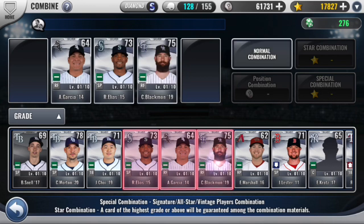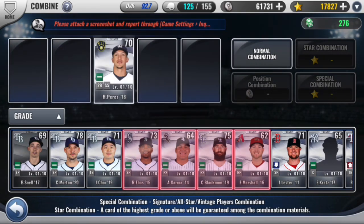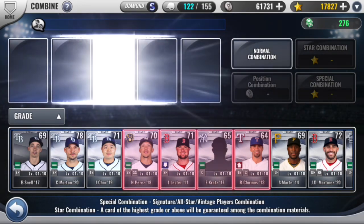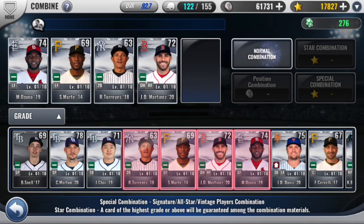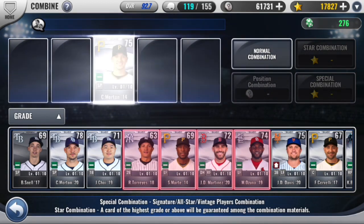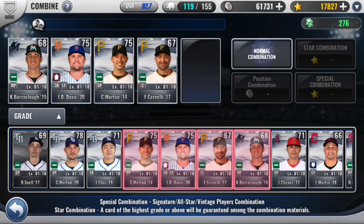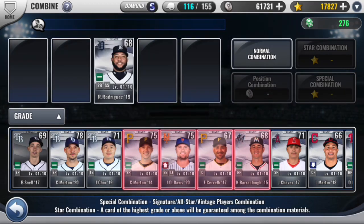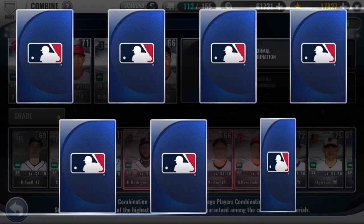So let's do a couple more four silver combos. Hate seeing all these silvers just turn right back into silvers, but I guess it's just part of the game when you're building your team. On my Royals account I recently got my first diamond team select packed, just from the new user check-in, so I will be opening that in a future video.